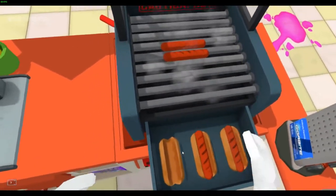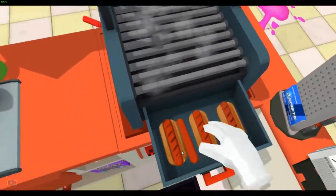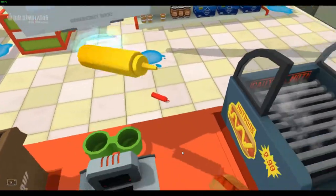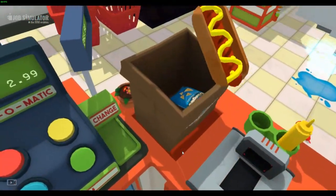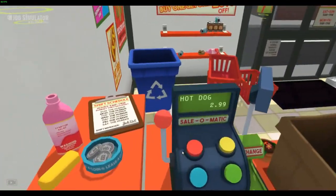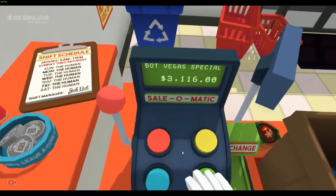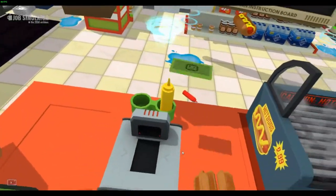That looks acceptable, hurry up and scan that so I can get eating already. Would you like some ketchup? You know what, you don't get no ketchup. You can just hand that hot dog over. Thanks a bunch, you're welcome — no, you don't get it for free. $28.47, here's your paper currency.